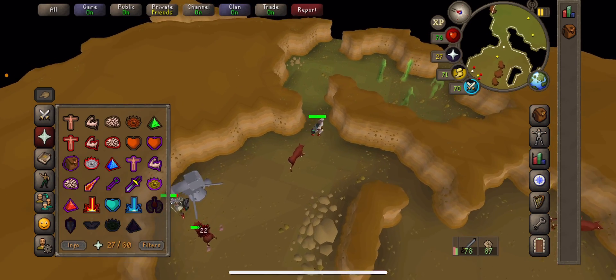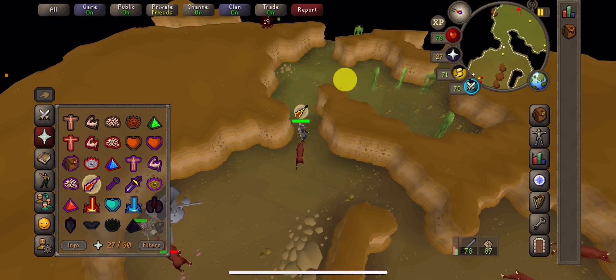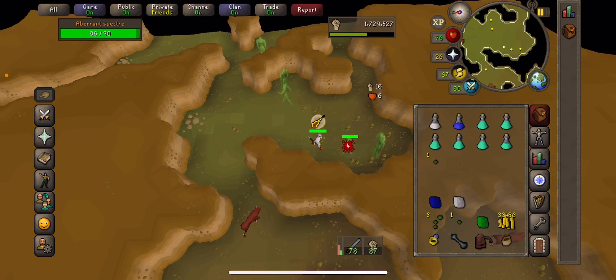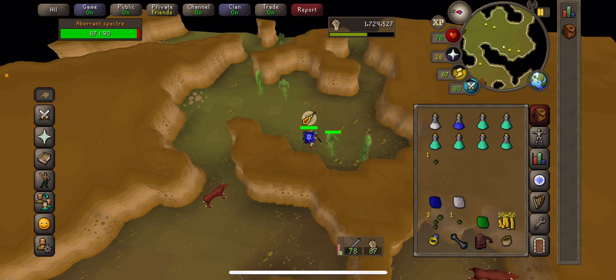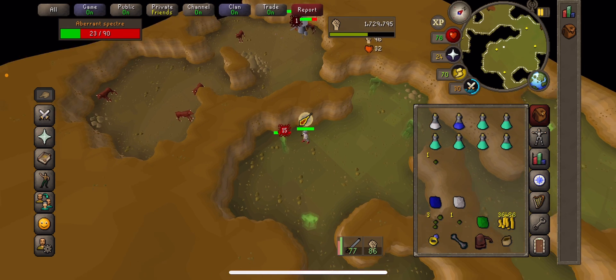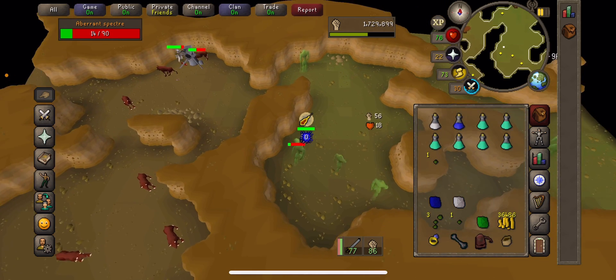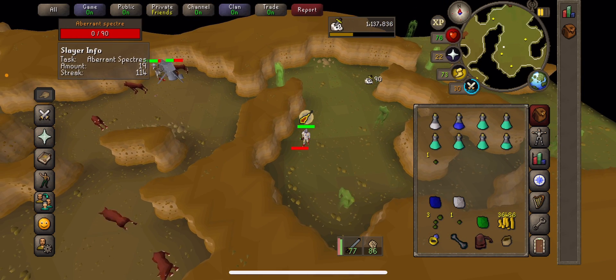As you can see you will be at the aberrant spectres. There are a few things I would recommend bringing: a herb sack as they drop a ton of herbs, a seed box if you have one as they drop quite a lot of seeds, and high alch runes because they drop things like mithril kite shields, rune full helms, lava battlestaffs, and a few other general bits.